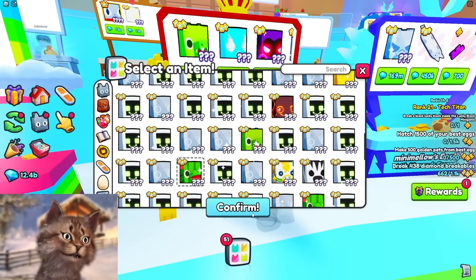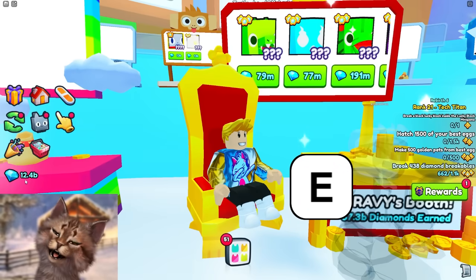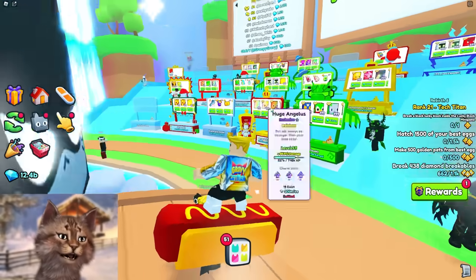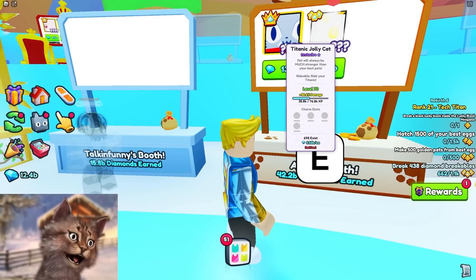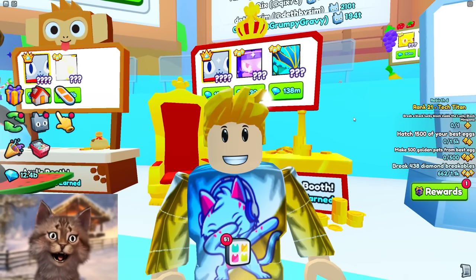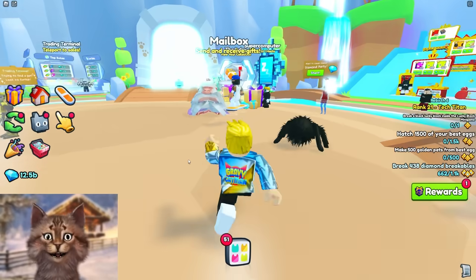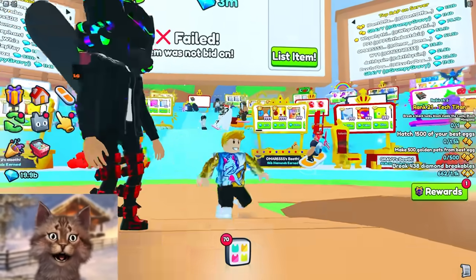We're at 12 billion - so close to halfway! I'm putting in my secret weapon: hippo melon. We'll put this for 191 million - that's like 10 million below RAP. If that sells I just need 100 more to be halfway there. I need to think about what to buy. I can buy almost every titanic with this amount. There's one right here for 12.3 billion - I can afford it! Do I buy it? It's my favorite titanic. Oh, I bought it! We're officially halfway there! Let's start a diamond party - enjoy it guys!